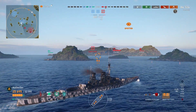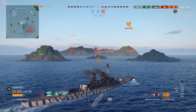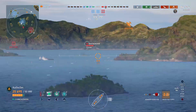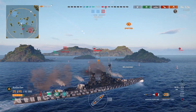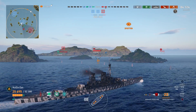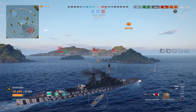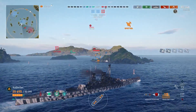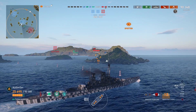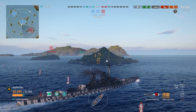Up next we see a friendly Mackensen running a green camo — you don't see those green camos very often, and I particularly don't like them, so I have zero problem sending this guy back to port as well. We take aim at him next and we get some nice shell grouping — 6k, we'll take that. Now he's slipping in behind the island, so there's not much we can do to him at this point.